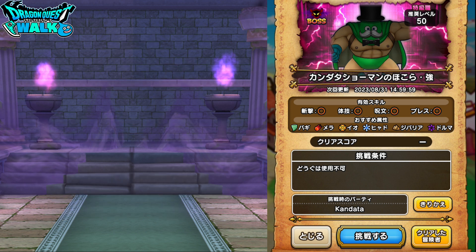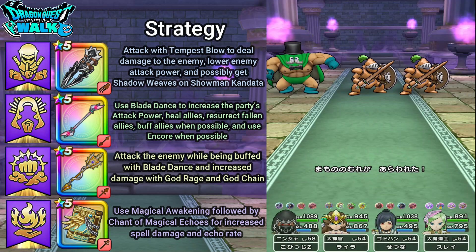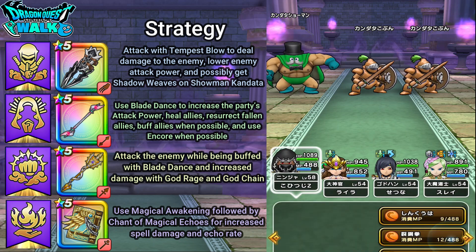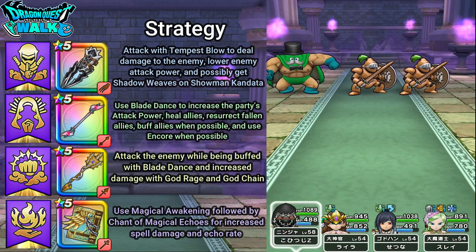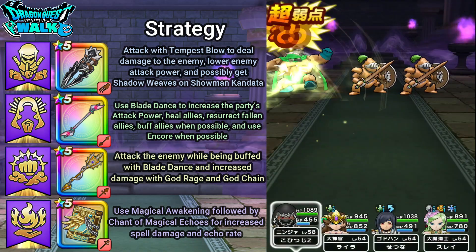With that said, I want to go into this battle. Here we go. The first thing I'm going to do is use Tempest Blow on Kandata, which does Baggi damage and also possibly lowers his attack power.